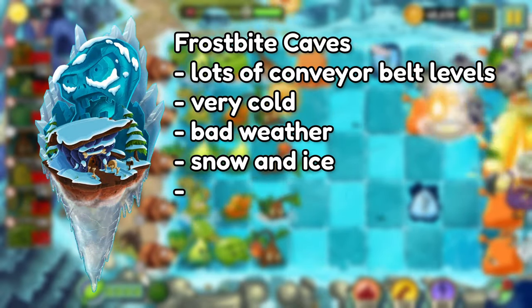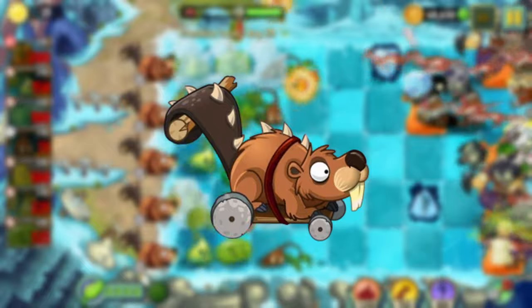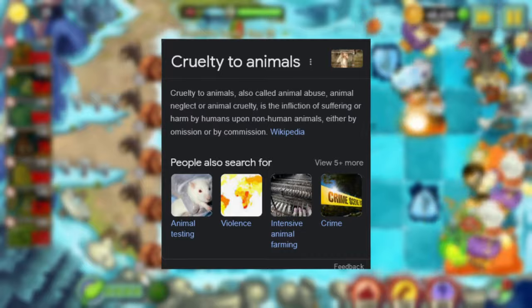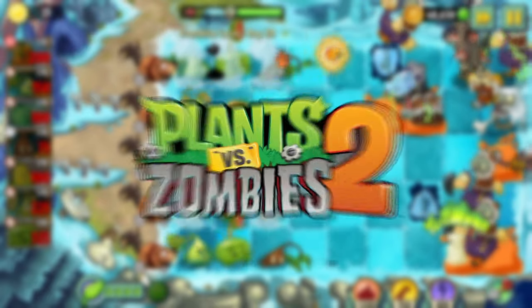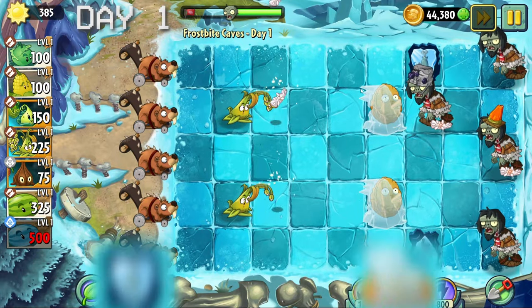Frostbite Caves - the world filled with all of this stuff and animal enslavement, from the beavers being strapped onto the lawnmowers to the zombies riding overweight dodos. This world is a prime example of animal abuse. Oh wait, this is a video game - I can kill as many of these animals as I want.